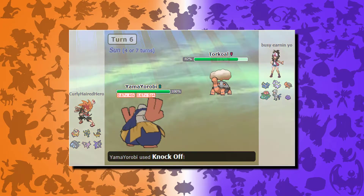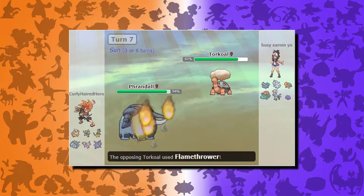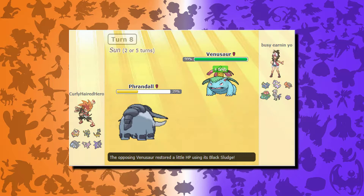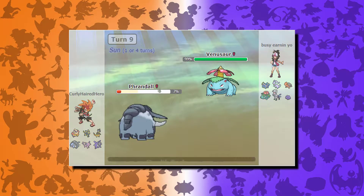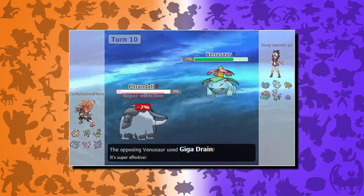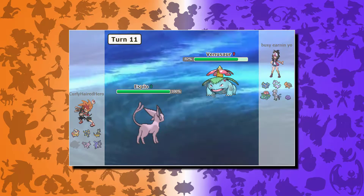Hariyama gets hit with Parting Shot, so his attack and special attack are lowered. Then Torkoal comes in and does have Drought. I just go for Knock Off anyway to try to knock off its Heat Rock, but it's not holding one, so I switch out to Dawnfan who gets hit with a Flamethrower really badly. He then switches into Venusaur, I go for Rapid Spin just to get the rocks out of there, then I eat a Sludge Bomb and almost die. I throw my own rocks at least, go for Ice Shard to do a little damage before going down, then get destroyed by Gigadrain.